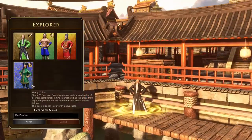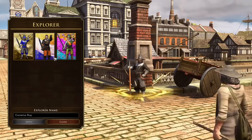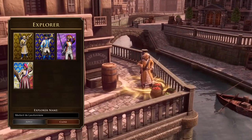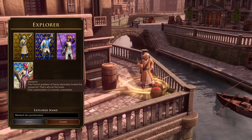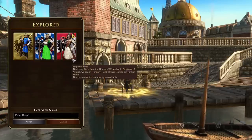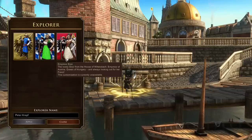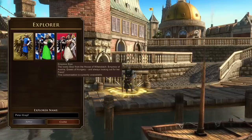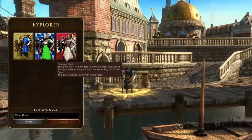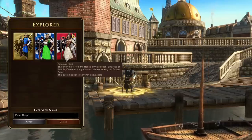The Chinese have been given Zheng Yisao - I'm probably mispronouncing that, but I believe she was a pirate leader. The Dutch get the Dutch Prince, a very colorful alternative to William the Silent. The French will be getting Marianne, the French goddess of liberty. The Germans will be getting Empress Sissi from the House of Wittesbach - she looks very nice. I want to see Friedrich Barbarossa brought from Age of Empires 2 into the AoE3 timeline as an Explorer - we need some kind of manly man German Explorer.